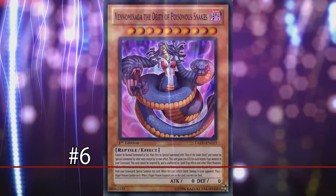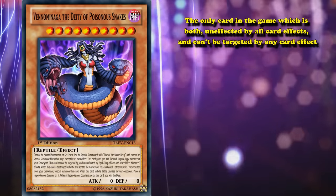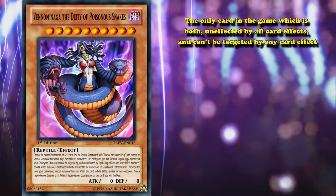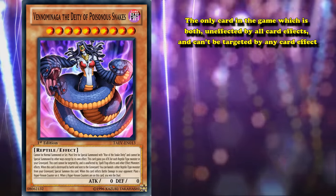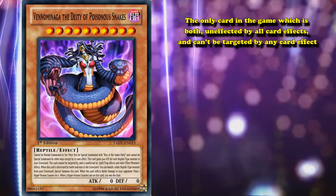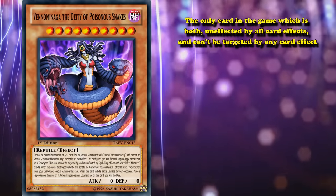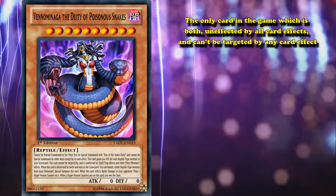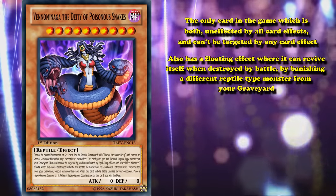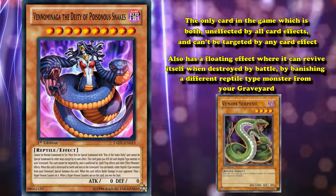At number 6 we have Venominaga the Deity of Poisonous Snakes. This is the only card in the game which is both unaffected by all card effects and can't be targeted by any card effect. So it has double protection from being immune to everything, but really doesn't need it — just being immune to everything is more than enough for it not to be removed from the field. This card also has a floating effect where it can revive itself when destroyed by battle, by banishing a different reptile-type monster from your graveyard, making it even more difficult to get rid of.